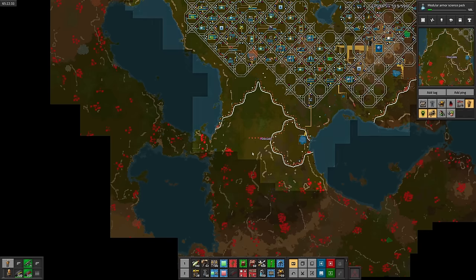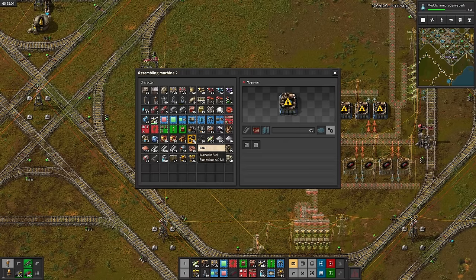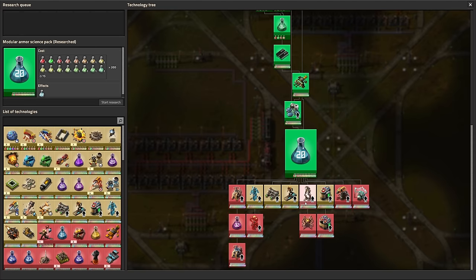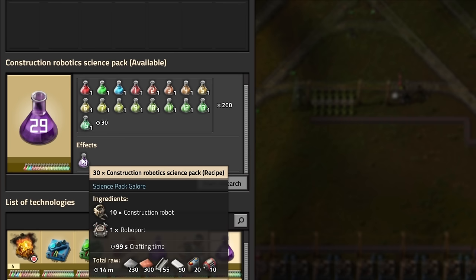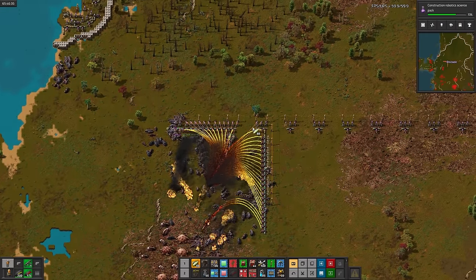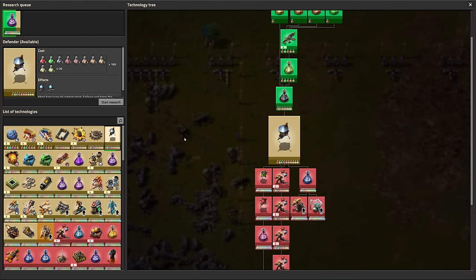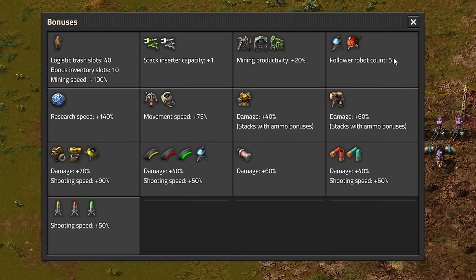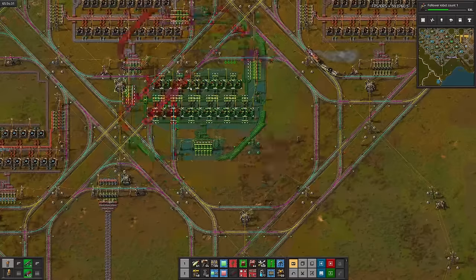There's modular armor science. I took a quick peek at the research tree to see how far away personal roboports were, and it turns out you need to make construction robotics science first, which takes construction robots and roboports. Pushing with flamethrowers is a bunch of fun and also slightly risky. Maybe I should try using defender robots for expansion pushes — I can only have five follow me at a time, but researching five more is pretty cheap, so I'll do that. Might as well automate them — I bet we'll need them later anyways.